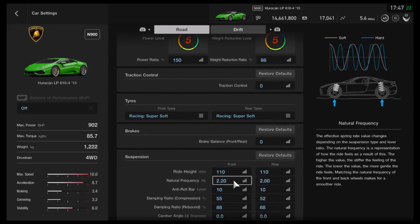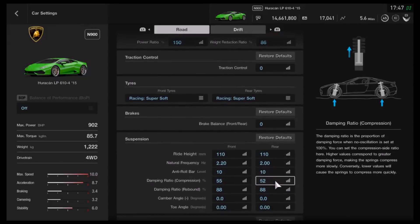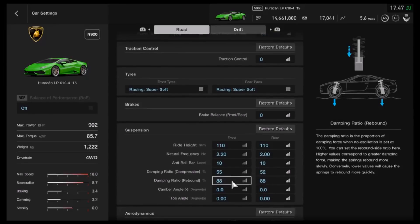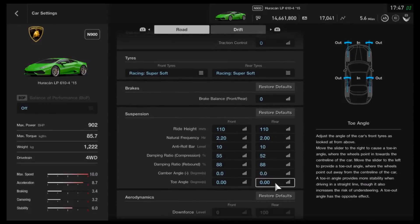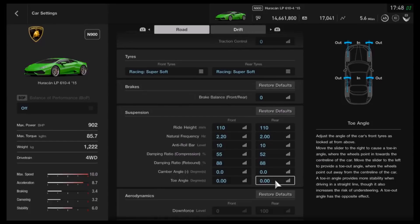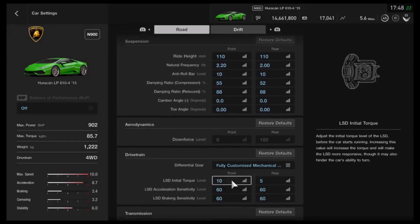As far as the frequency, we've got that on 2.2 and 2.0. Anti-roll we've got on 10 to keep the car straight and true. Compression is on 55 and 52, then rebound on 88 and 88. Neutral camber for maximum tyre contact, and neutral toe of course because you don't want to be dragging the tyres. As far as the diff, I've got the front initial torque a little bit higher than the rear, though that's more a circuit aspect of the build — feel free to try something different.